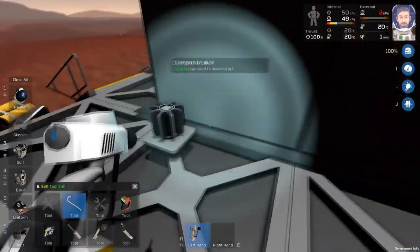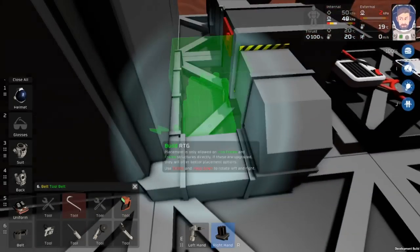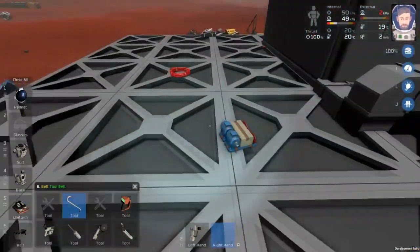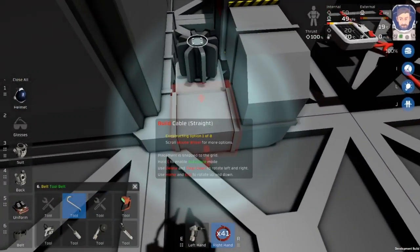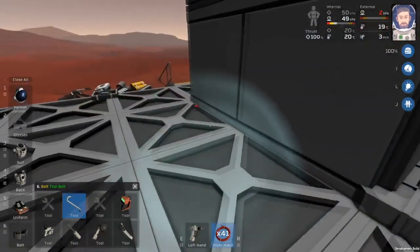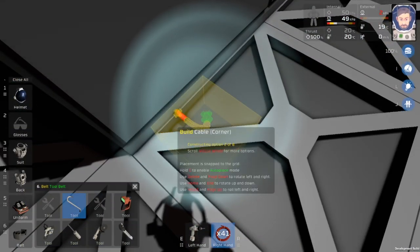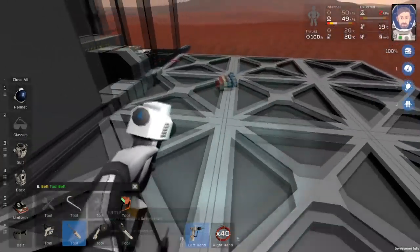Next thing I'm going to do is get rid of this RTG here and maybe build it hidden out of the way, so we just need power from somewhere. I'm going to have to build it somewhere else — let's build it right here. And we'll have to connect this guy up and connect it all the way down to the other side.